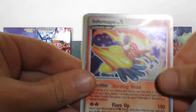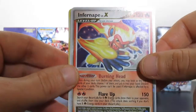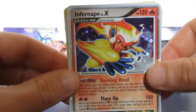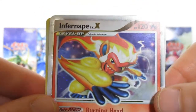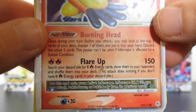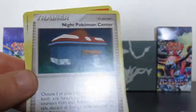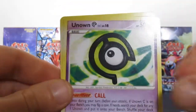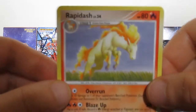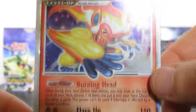And an Infernape Level X, people! This is our first ultra rare for the series - Infernape Level X! I've never seen a Level X card up close, I've never pulled one. This is my first Level X card and it had to be Infernape - it's actually a really badass Pokemon too, people. I don't know why Level X cards are so undervalued compared to Gold Stars and EXs, because they look absolutely amazing. He's got Burning Head and Flare-Up for 150 damage - this is an old-school Level X card people, oh my gosh look at it.